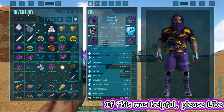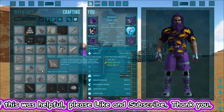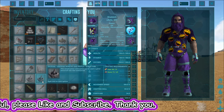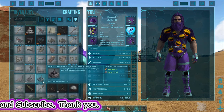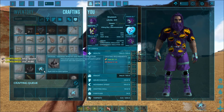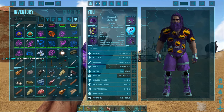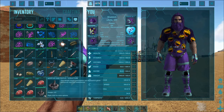We're going to go into your inventory — you have your inventory and your crafting tab. Go into crafting and find the mortar and pestle, which is right here. You can double-click it or click it once and hit the E button on your keyboard to craft it.